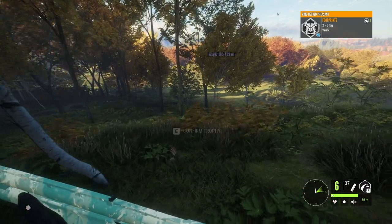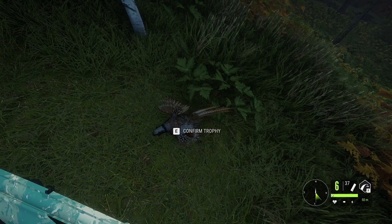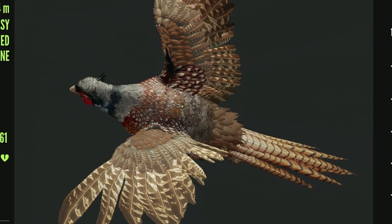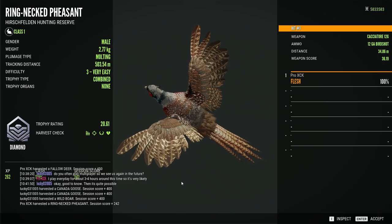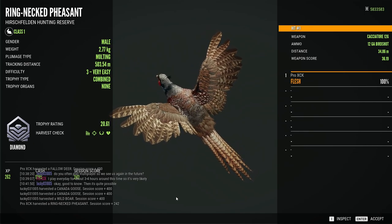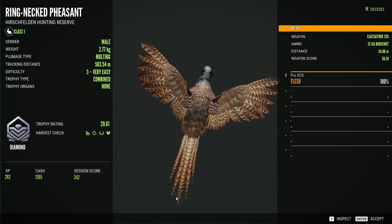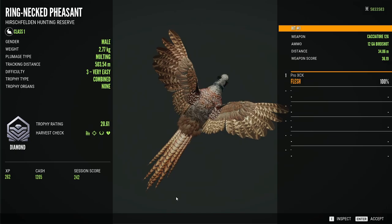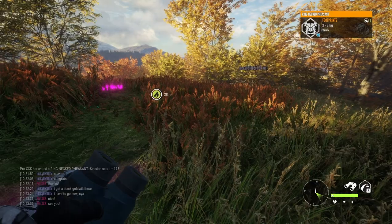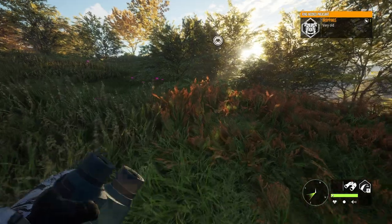Let's harvest this potential diamond. Hopefully my third diamond pheasant on Hirschfelden. And there is a diamond — 20.61. He has the Molting Plumage, which ain't rare but makes it a bit more special. Recently my luck with the pheasants has been quite impressive. We've gotten three diamonds in the last month or so, and this ain't the easiest diamond to find — they are one of the rarest. Now we gotta find the other max estimate, which I imagine could also be a diamond. Would be absolutely insane to get two diamonds from the same flock.